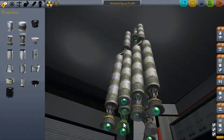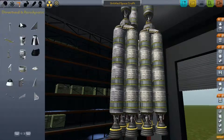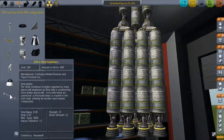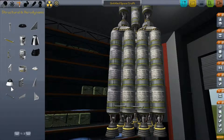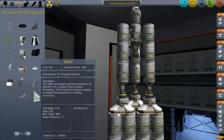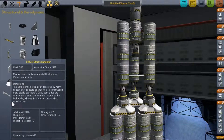Add the bigger engines to each one — now it's not finished yet. This next part is pretty important: add the strut connectors. What they do is hold the spacecraft together. With tri-symmetry on, it applies to every side automatically, so I'd recommend placing them right there. They don't really add much weight at all — about 0.05.